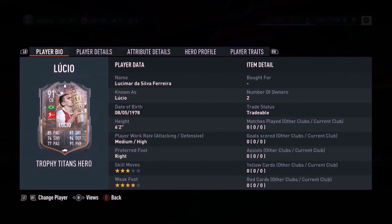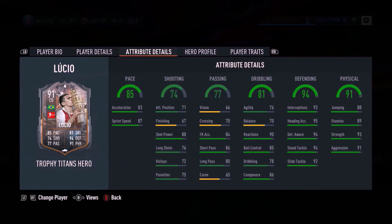There's not much to say about this man - he is incredible. Medium-high work rates, three-star/four-star combination: three-star skills, four-star weak foot. This card is absolutely incredible. For those wondering, I did go with a shadow chemistry style on this card.